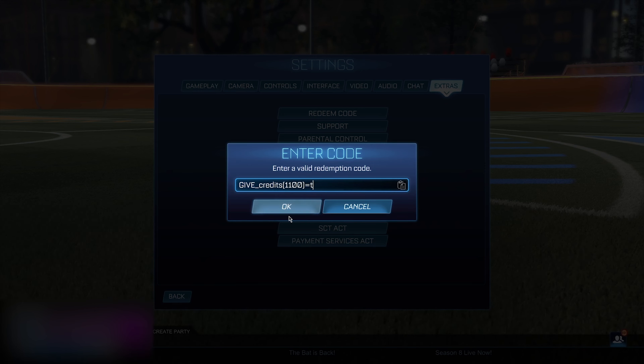Now go to the Item Shop. Find the cheapest items available — for example, items at 100 credits. It doesn't matter which one you choose, just pick the cheapest thing in the shop and click on it exactly three times. Then go back to the main menu.